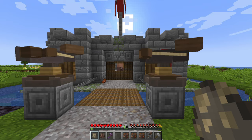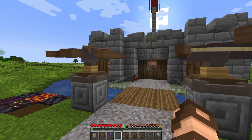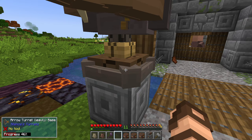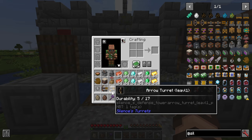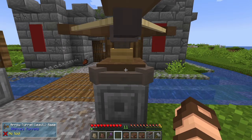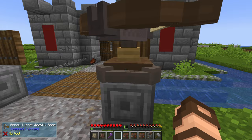That arrow turret that was destroyed is currently at zero durability. If it's there, you can just break it with your hand or some kind of tool. If it's very low on health, like a heart and a half, you can break it by holding left click and picking it up. You can see it currently has a durability of five of 17 — that's more or less its health rating. When it drops down to one health, it just breaks and sits there. Sometimes mobs will still dance around it, but they'll move on to other turrets.